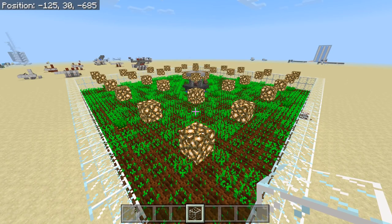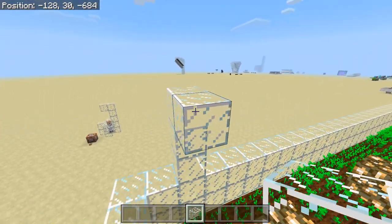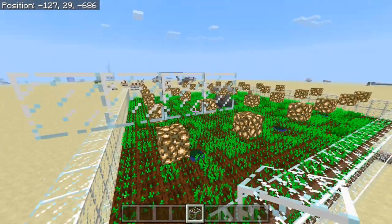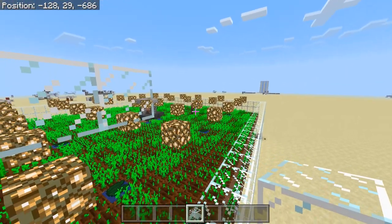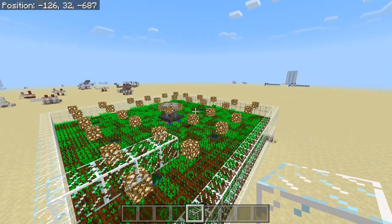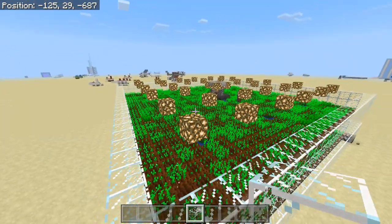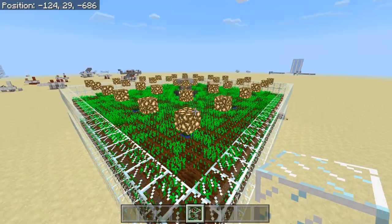A few last-minute details about this farm: in a normal farm you would have a roof at this height, four blocks above the ground, and that will prevent lightning from ever striking your villagers and turning them into witches, which is essentially breaking your farm. However, if you're in a hot biome like a desert or a mesa, or a cold biome like ice spikes or ice plains, you will not need a roof because there is no lightning in those biomes.